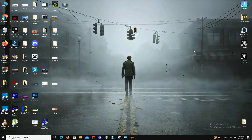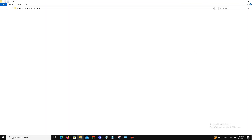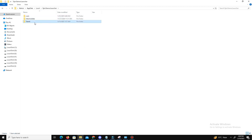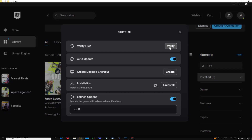Method number three is clearing the Epic Games Launcher cache. If the problem still persists, close the Epic Games Launcher completely, including from the system tray. Right-click the start menu, select run, type '%localappdata%,' and hit enter. Look for a folder named Epic Games Launcher, open it, locate the saved folder, and find any folder named web cache. Delete all web cache folders, then relaunch the Epic Games Launcher, let it verify your game files, and try launching your game again.